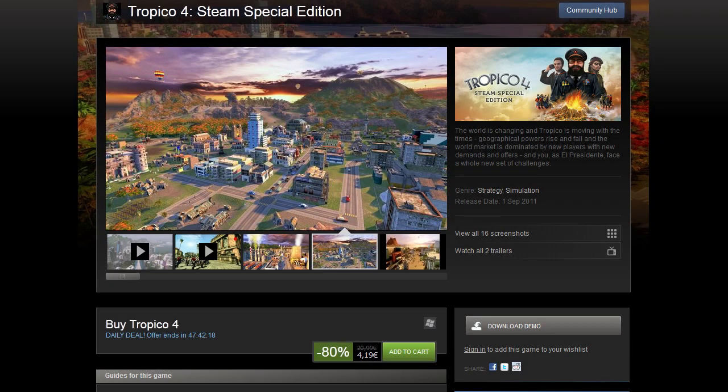We're going to start with Tropico 4, 80% off, taking it down to $6, 6 Euros in Tier 1, and 4.19 in Tier 2, as well as 5 British Pounds. This is a pretty good deal, honestly, for a game which is, quite frankly, just an iterative improvement on Tropico 3. There's not a huge number of differences that you would really notice. It's just an iterative sequel.